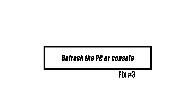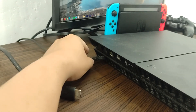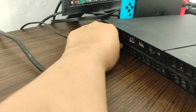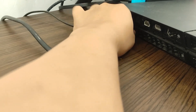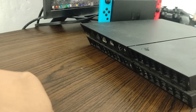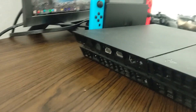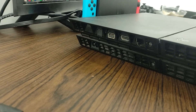Refresh the PC or console. If you've previously reset the modem and the issue persists, we recommend rebooting the game console or PC to re-establish contact with the game server. Simply turn off the PC or console normally, then disconnect it from the power source for 30 seconds. After that, restart everything and check to see if the problem has been resolved.